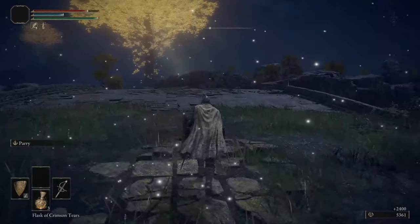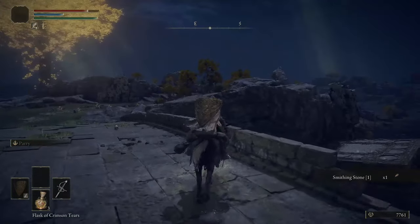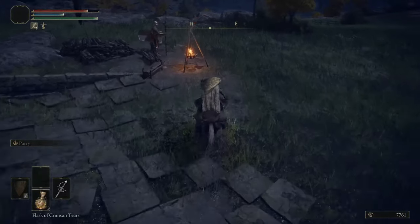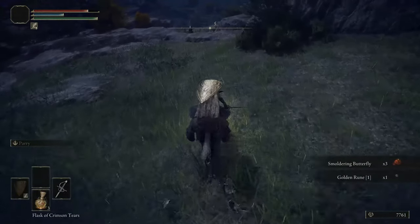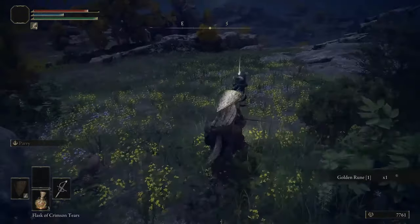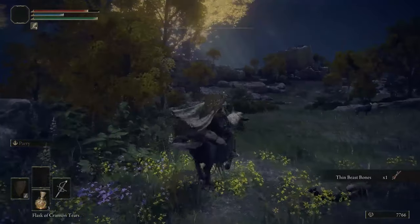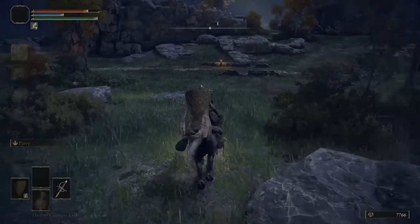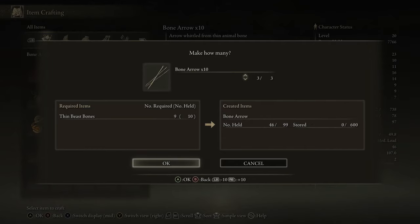Enemy felled - he fell off his horse, which wasn't part of my plan. Let's grab what he dropped. We got that over with. Let's also grab these butterflies - I want as many smoldering butterflies and mushrooms as possible to eventually turn our cracked pots into fire pots. You can make a fire pot right now with just one mushroom and one smoldering butterfly. Let's also make some bone arrows. It's time to clear out some giants up ahead.